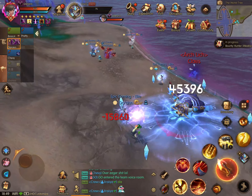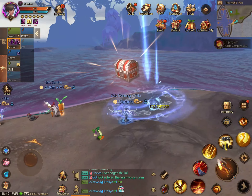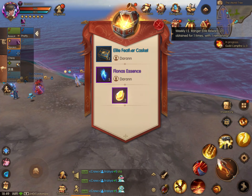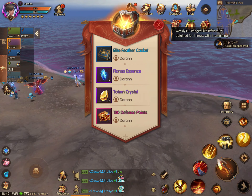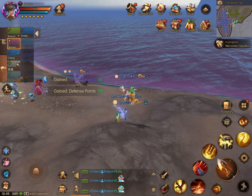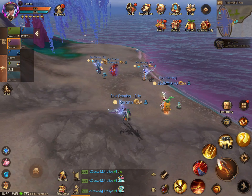Once the mob dies, you can see that it gives various loot. We've got feathers and things for your altars, totem crystals and things like that. So it's a really good idea to do these periodically if you see them up, just because it gives little things to help up your character stats.